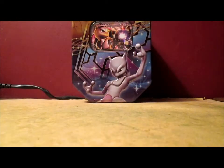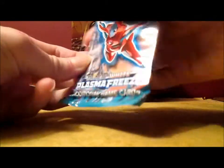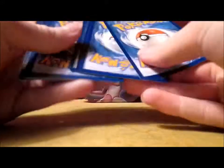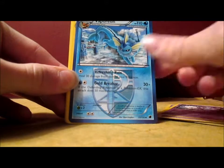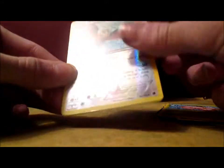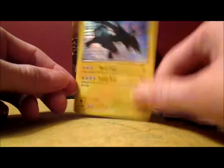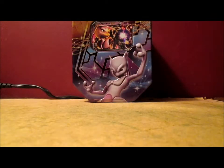I want a Plasma Freeze pack. Hopefully I get the almighty Professor Juniper full art, because she is awesome. Voltorb, Beldum, Tepig, Yamask, Grimer, Vaporeon, Croagunk, Exeggcute, Knocking Down Reverse — that's cool I guess. My rare is a Zekrom Holo. This is my third version of this Holo card — actually my fourth, because I have the promo version from the Legendary Unova Treasures box, plus a reverse Holo. I have like five versions of that card.